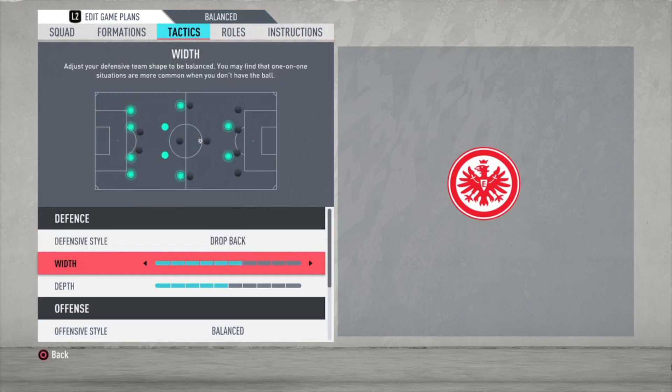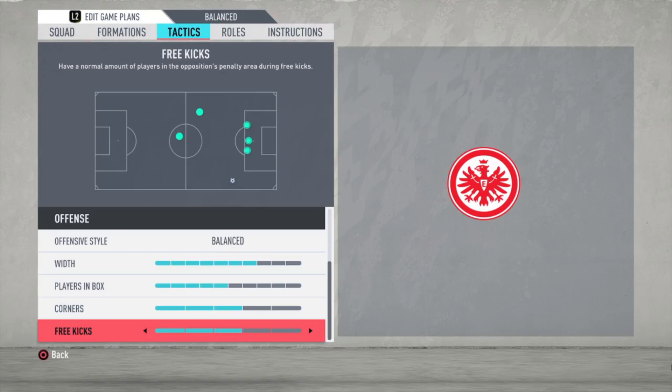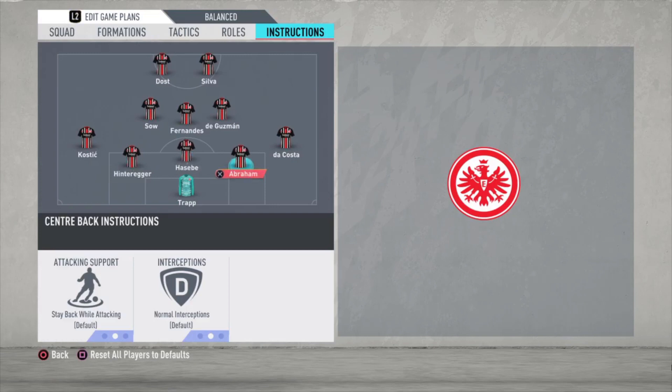Now going to the tactics. Drop back with a width of six bars, depth of five bars. Offensive style balanced with a width of seven bars. Plays in the box, five bars. Corners, three kicks — both three bars. And now we go to the instructions.